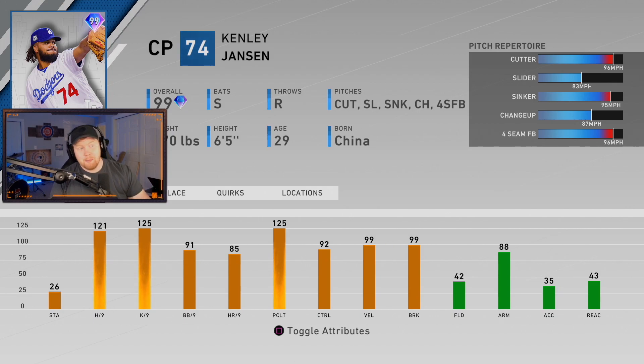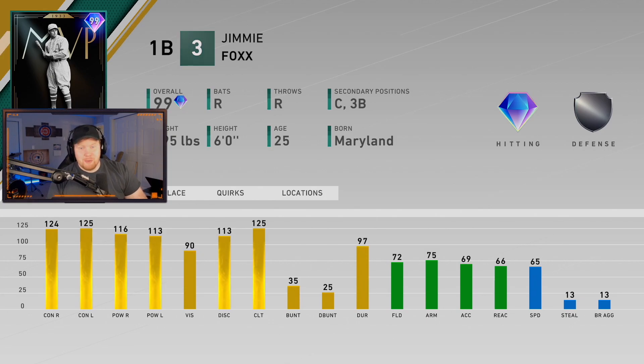Next is 99 overall Kenley Jansen — you're seeing this before they correct it, as SDS had him listed as born in China when he was born in Curaçao. As a closer, he's got a five-pitch mix: 121/125 per nines, 99 velocity, 99 break. Pitch mix is cutter, slider, sinker, changeup, and four-seam. With how cutters play this year this is going to be one of the best relievers in the game. I'm so excited to use this card in my bullpen — I might pick him first.